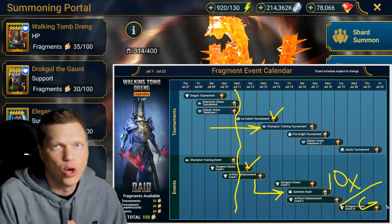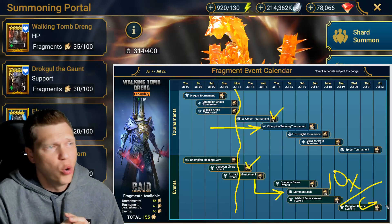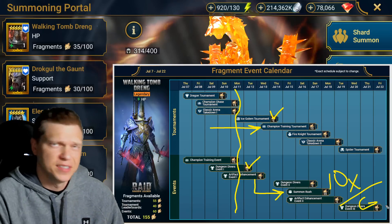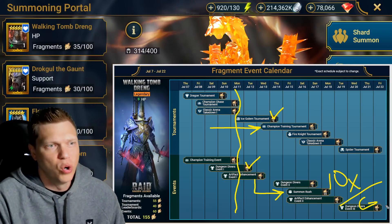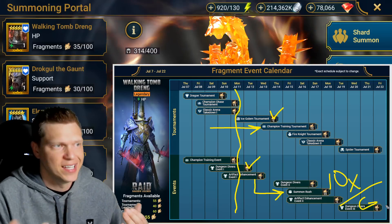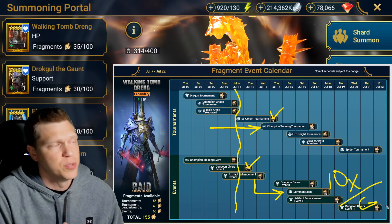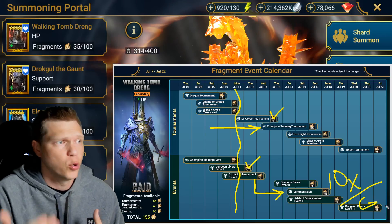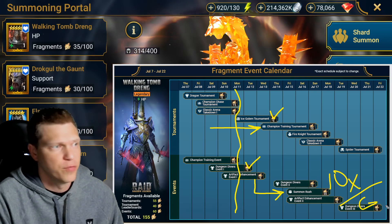We typically see it alternating between 2x, 10x, 2x, 10x. We will probably know on the back end as content creators in the program — probably like Wednesday or Thursday morning — we'll get some wind on what the guaranteed champion or 10x is going to be. And then I'll get a video out to you as soon as I can laying out whether it's worth it to pull or not, and how to plan your points accordingly in relation to the Summon Rush to keep pace on the fragments.